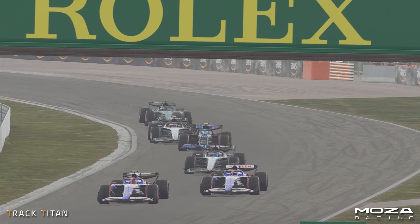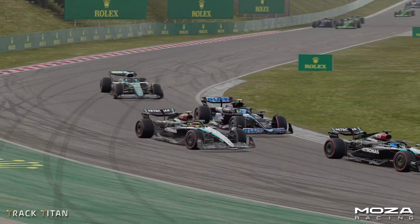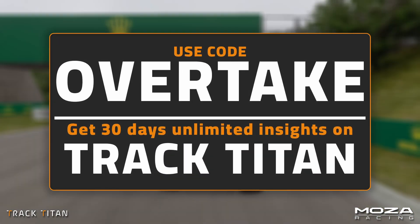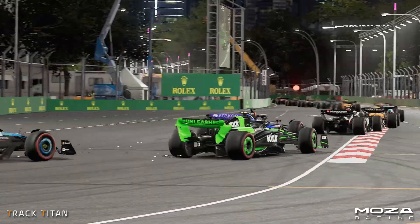As we can see, there are plenty of ways you can pass a driver ahead, and these are only a few of the many options. The more you race, the more you'll start using these subconsciously. Don't forget to sign up on Track Titan with the code OVERTAKE for 30 days of unlimited data insights. That's it from us today — thank you very much for watching, and we'll see you again next time.